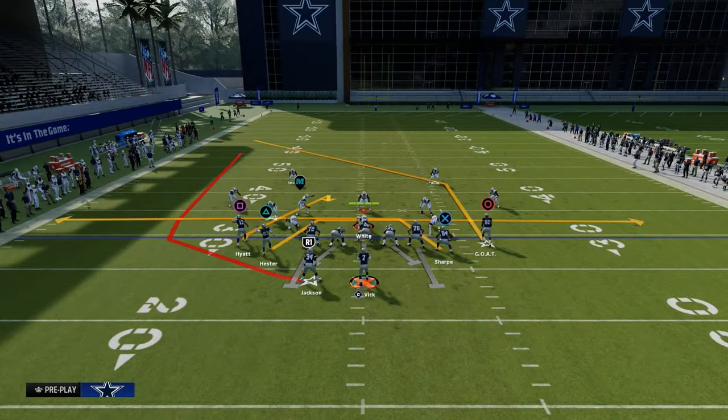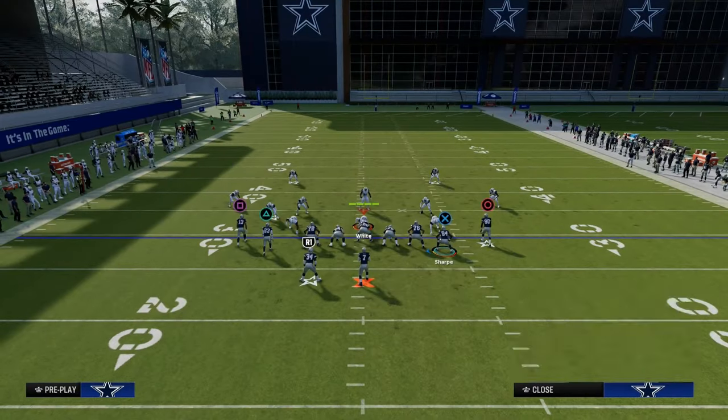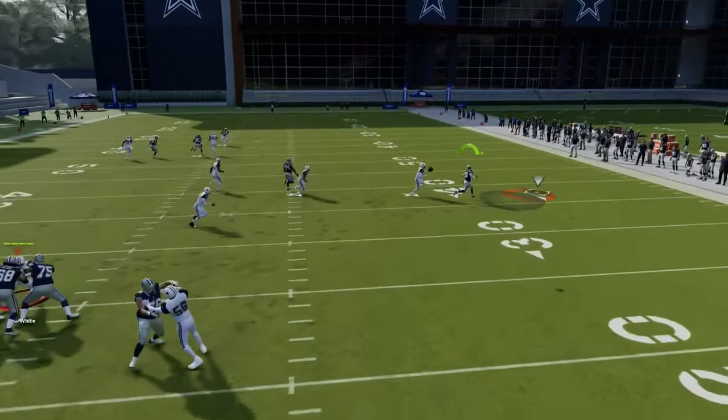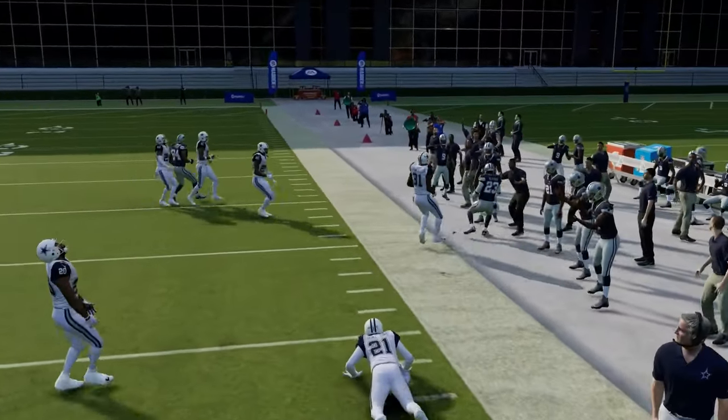A way you can create this concept while also blocking the running back is to use your tight end in motion — put your tight end on a slant and snap the ball right before he sets his feet. Now you get that route follow concept, and as you can see, it's super effective against man coverage.